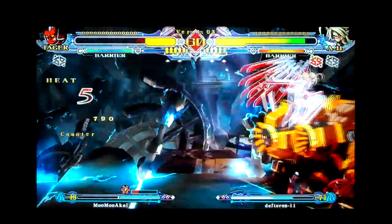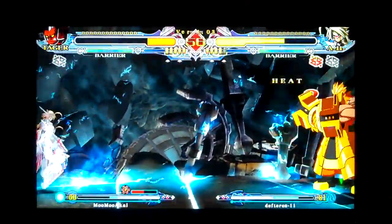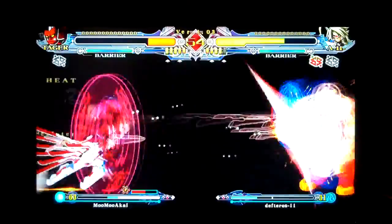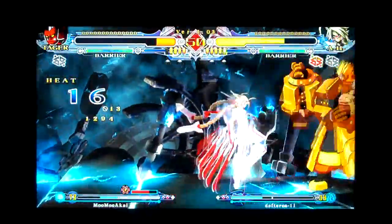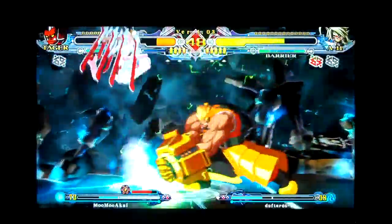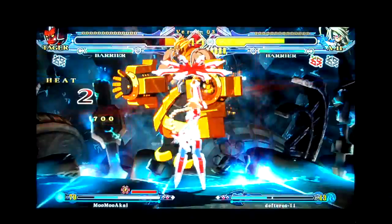6C counter hit. Sickle storm, jump E, throw him when he lands. Legacy edge, dash, sickle storm, spike chaser, cavalier, blocked, goes away. It's safe. Hard passes wide throws.